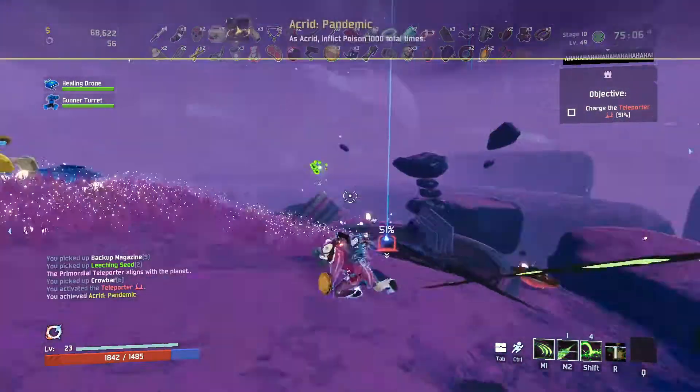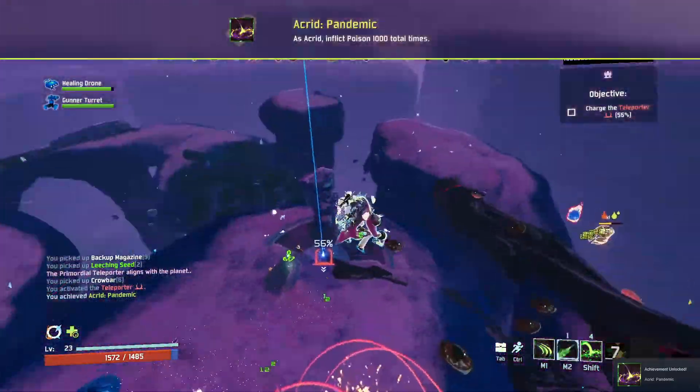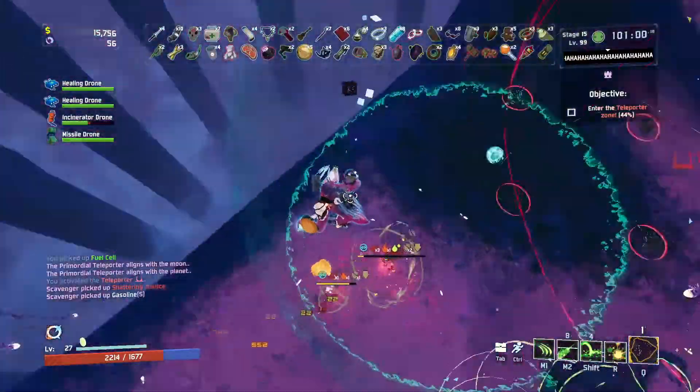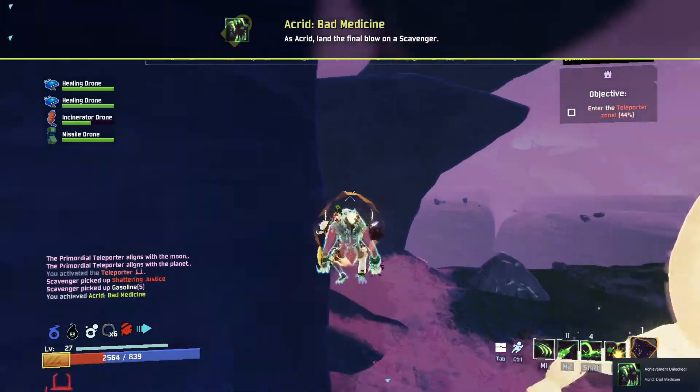It wasn't until stage 10 that I was able to get Acrid Pandemic, which is to inflict poison 1,000 times, and I didn't get the other one until stage 15, which is Bad Medicine — kill a scavenger.